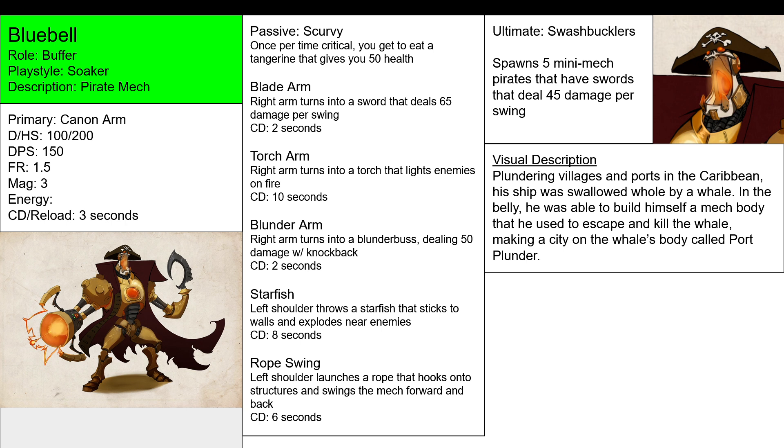Each of these has a cooldown of 2 seconds, except the Torch Arm which is 10 seconds, because it has an extra damage buff by lighting people on fire, giving them a burn effect.